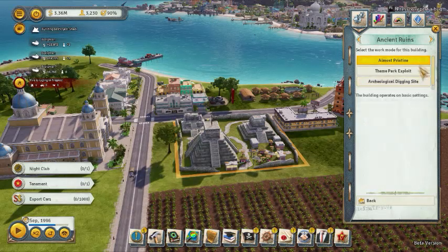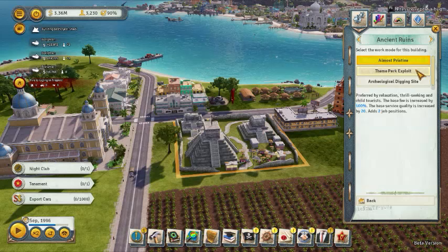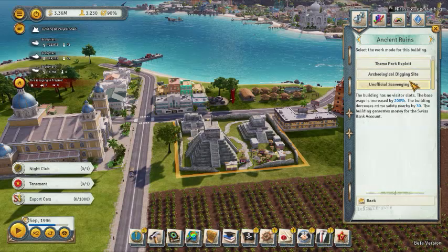I don't know which to pick. The theme park adds two jobs and increases service quality by 20. The fees increase is nice, but it's hard not to use it just for tourists. The swiss bank option — money just flows into it, it decreases crime, and you get money into your swiss bank account.